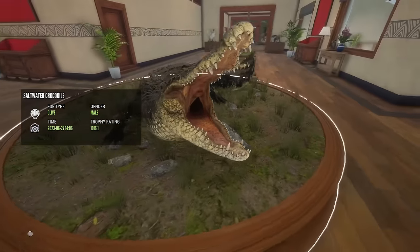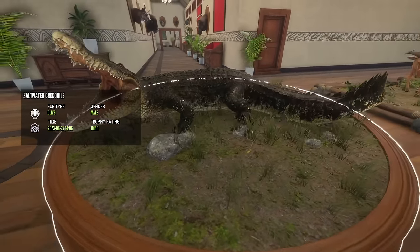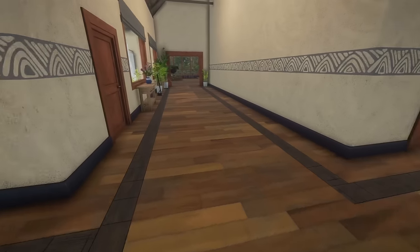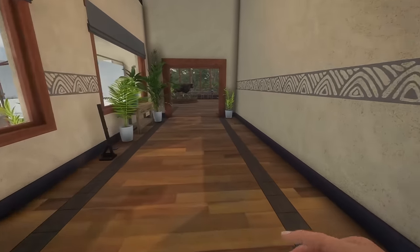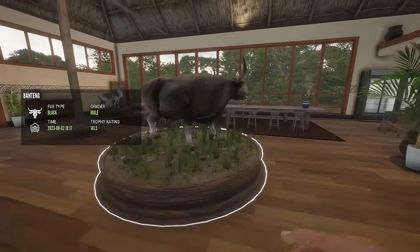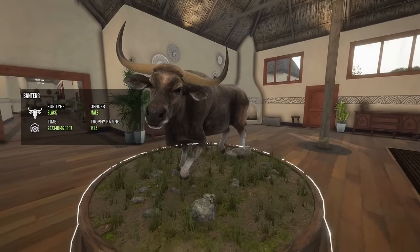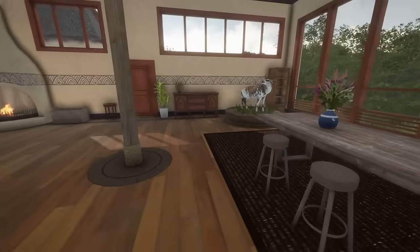Right here is my saltwater crocodile diamond. This might be the only diamond I've gotten off of Emerald Coast, but I'm not positive. I might have a banteng — let me go check. Yes, I do have a banteng. This is my black diamond banteng. Oh my God, they are cute. Very nice model for them.